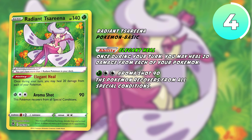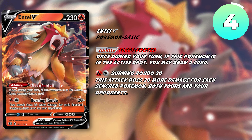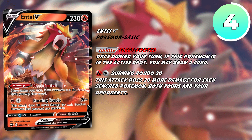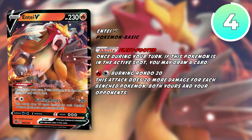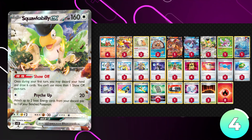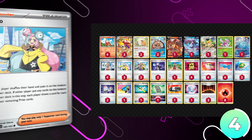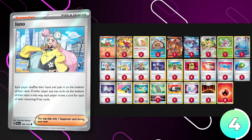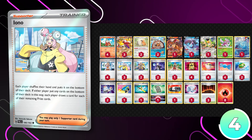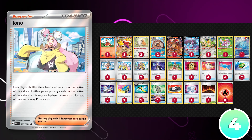With its Elegant Heal ability, Radiant Serena will reset the damage that was originally put on from Magma Basin. Entei EX also provides a nice attacker in the early game when you can't use Skeledirge, and will also boost consistency with its Fleet-Footed ability. Some of the brand new cards included in this deck are Iono for that turn-one consistency, Super Rod to get those energies and Pokemon back, and Iono for hand disruption. Fire-type decks have remained relatively obscure recently, and it's nice to see them finally getting some support back. This deck is really fun, and you can pull off some pretty cool combos.